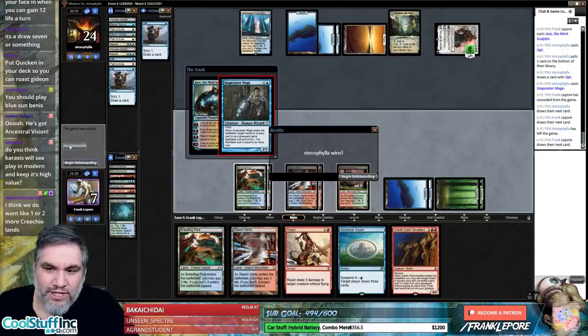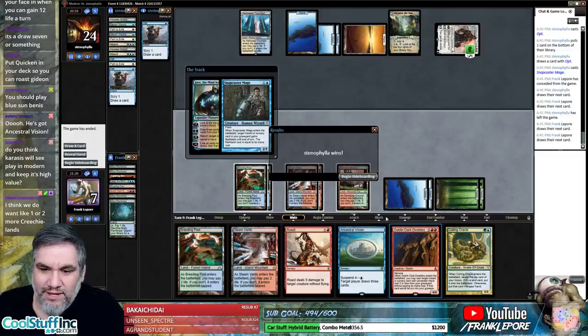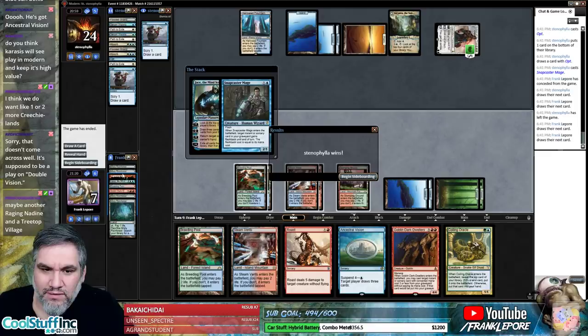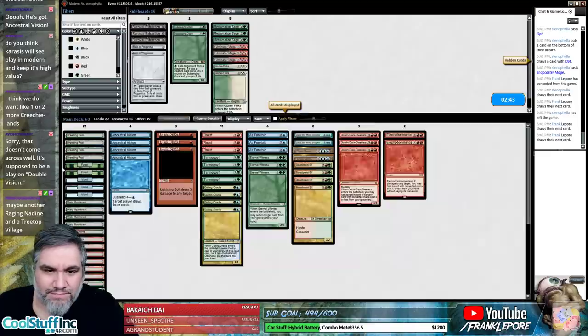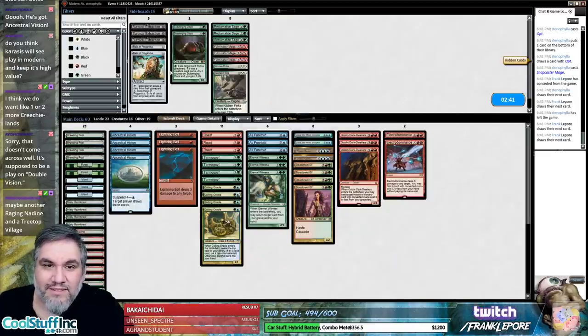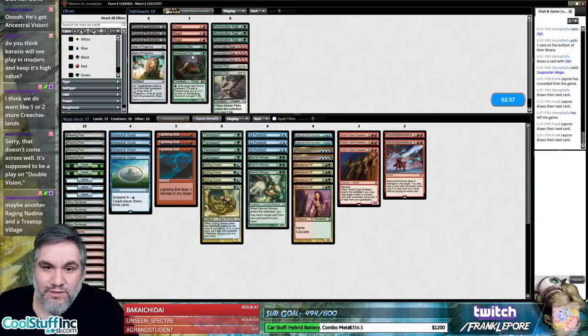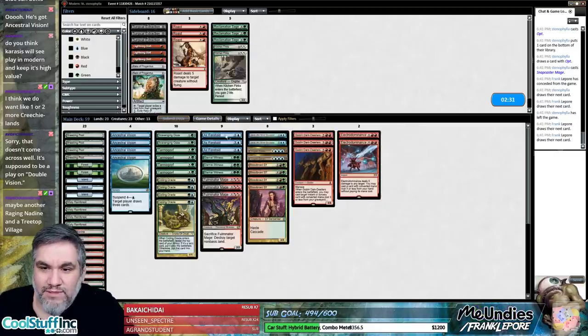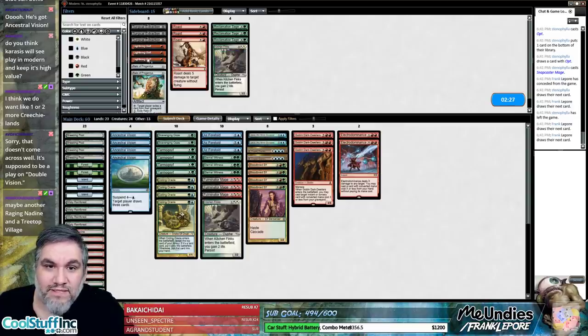What would we have hit off the Jace? We could literally go Dark Dweller — it doesn't matter. All right, we're taking out the Roasts for sure. Bring in the Scavenging Ooze, Fulminator Mage. Take out the Bolts — don't care about them. Bring in a Finx because it's resilient. We didn't see Detention Sphere or anything, but we saw Kanta so we'll bring the Rex Sages in.